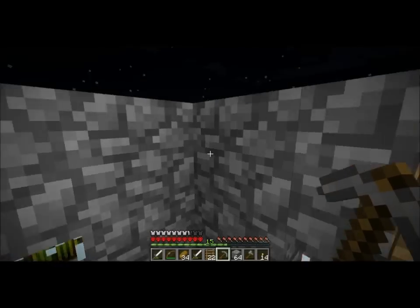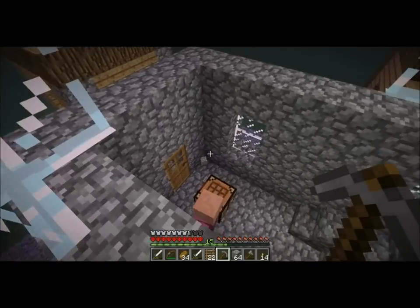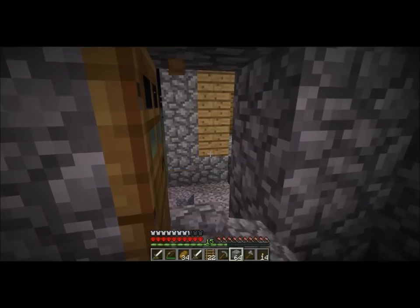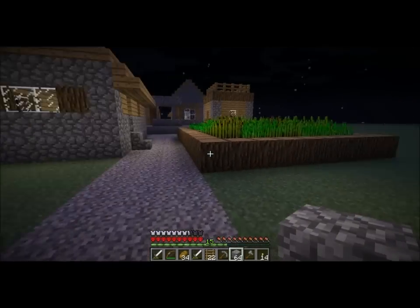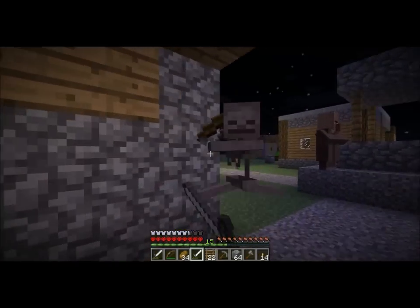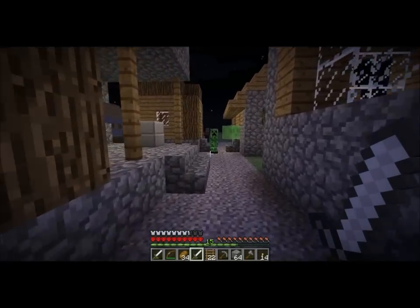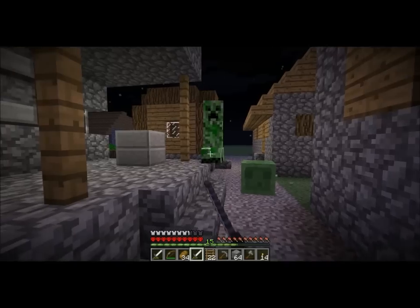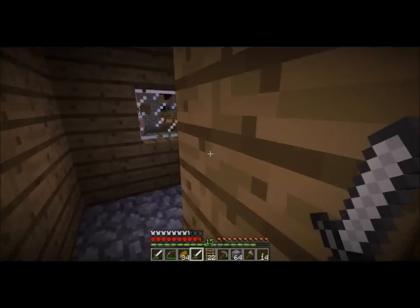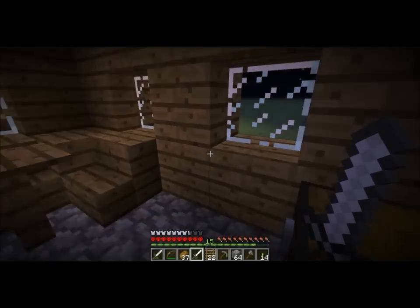I don't need this fifth stack — I've got more cobblestone than I actually want. I also should cook off some of this raw beef. So we're gonna make a run for it, collect some more wheat, make our way to the blacksmith. More gold! I will not complain about gold, and I'll continue to check these houses.